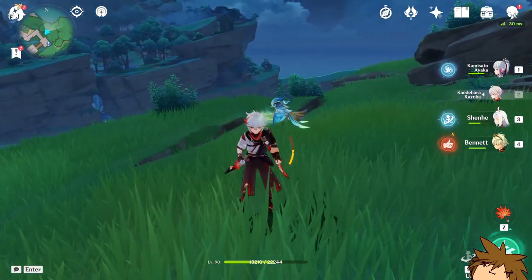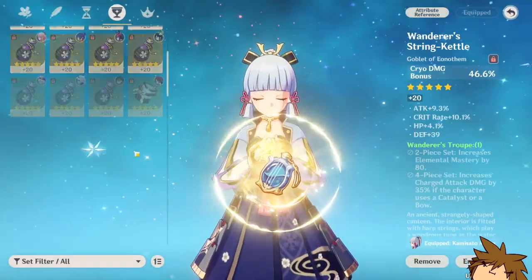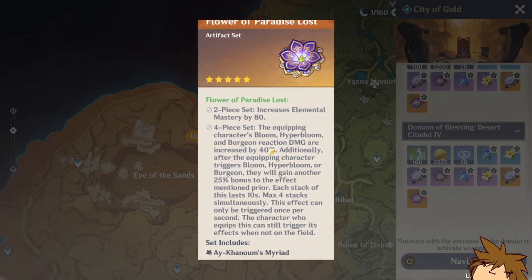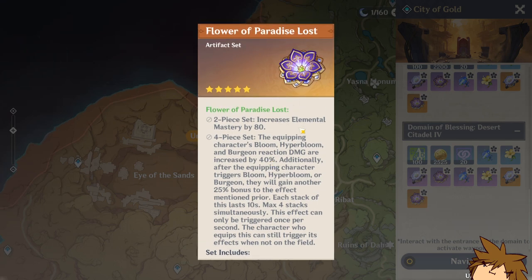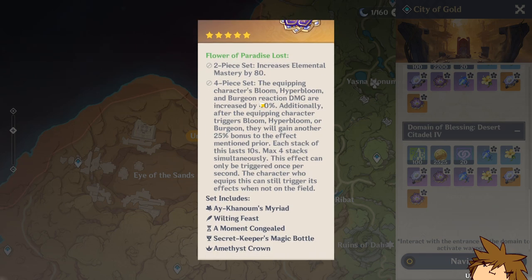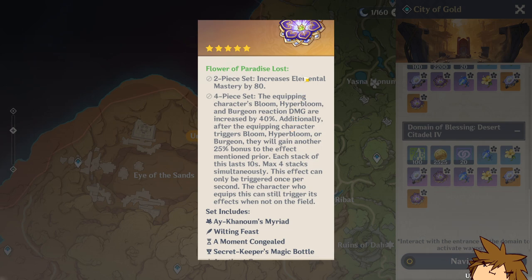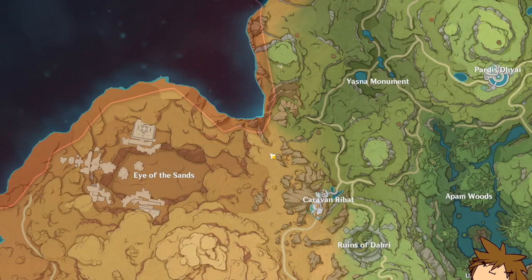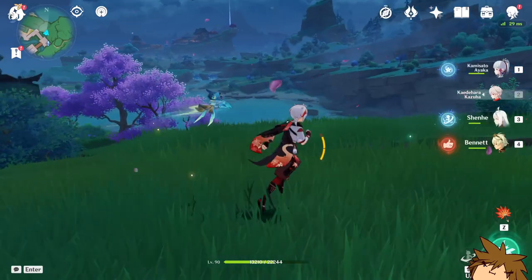Since he is Dendro, you'd want to mix in some reactions, which means you'd need the new artifact set that has increased Dendro reactions. That artifact set does have elemental mastery, which suggests he might be using large amounts of elemental mastery. His actual damage would be increased by 40% if using a Bloom reaction, or 25% for other reactions, which stacks up to four times — pretty massive.